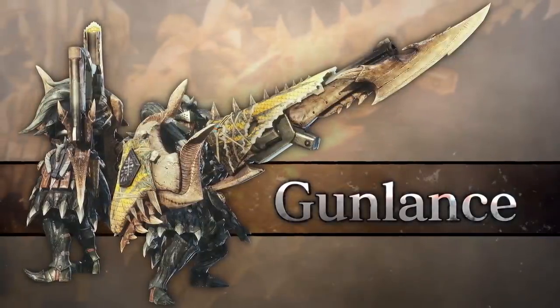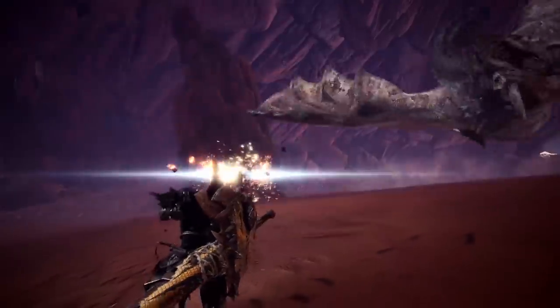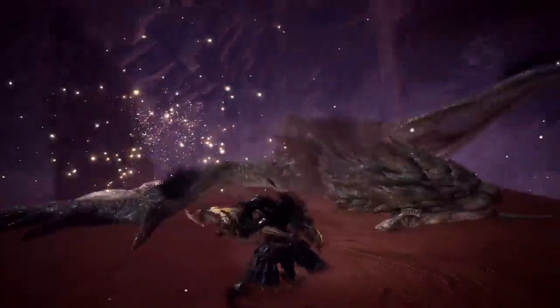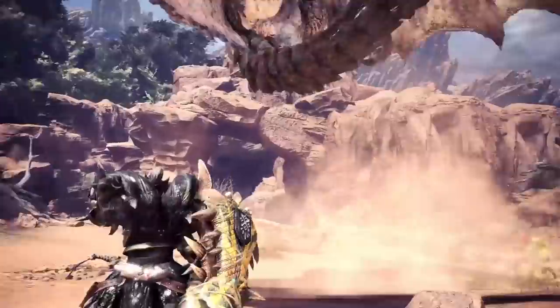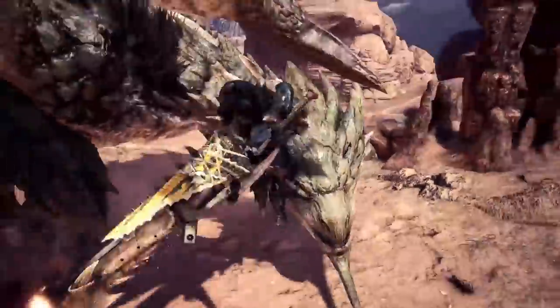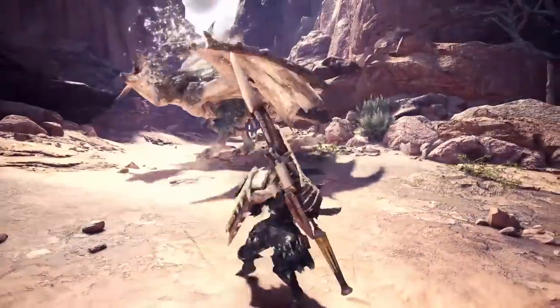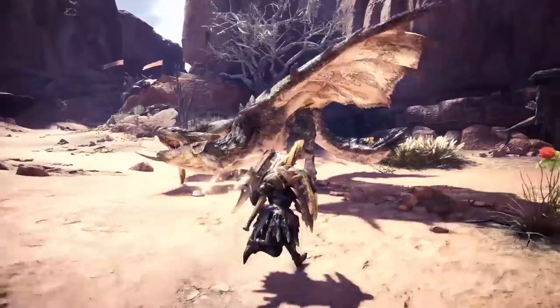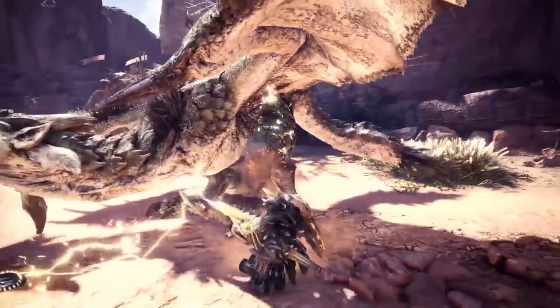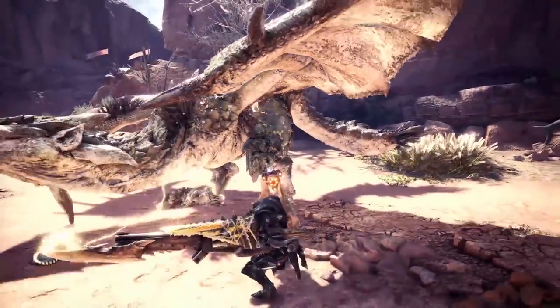Gunlance. The lance's explosive cousin has been re-tuned in Monster Hunter World Iceborne. Use the clutch claw to force those monsters to drop slinger ammo. Then load your slinger ammo into the gunlance for an explosive surprise in the form of a Wyrmstake Blast.